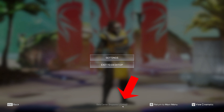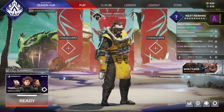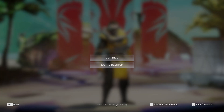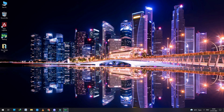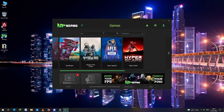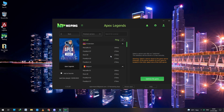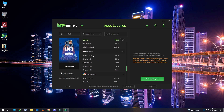But now let me turn on NoPing and let's see what difference this makes. It's easy to log in and there are multiple games in NoPing. Not only Apex Legends — there are over a thousand games supported by NoPing, so you will find your favorite game here. This VPN works for almost every game.